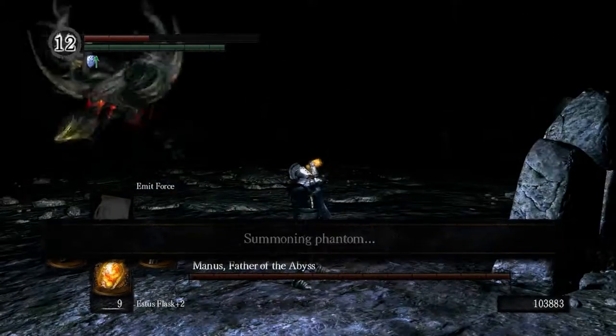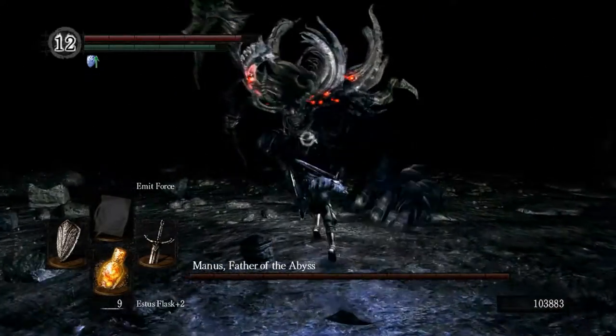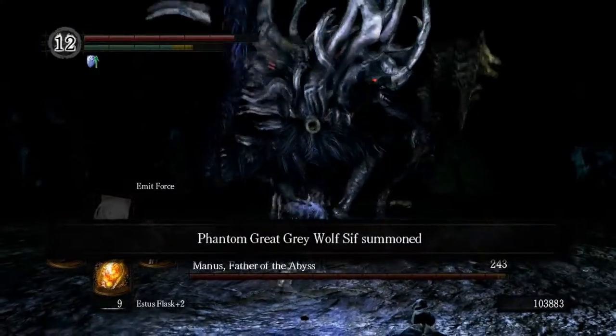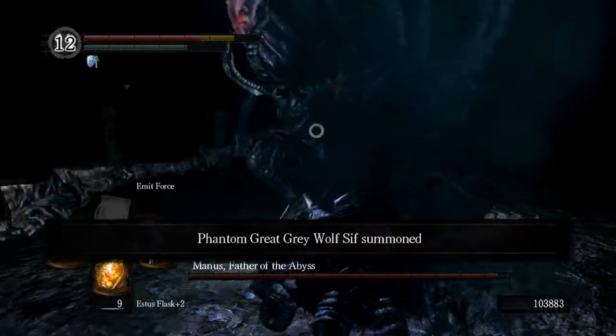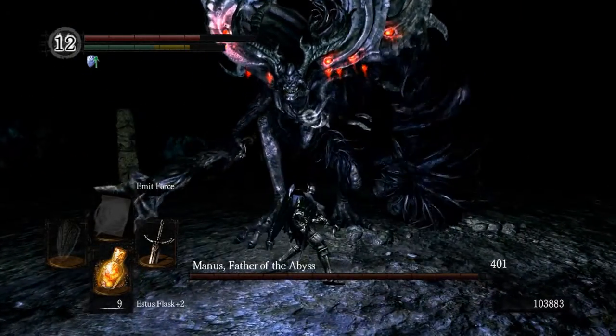Summon Sif if you can. I'm going to go ahead and summon Sif because, well, let's face it, Sif is awesome. I really hated killing Sif — it was just terrible. So if I get the opportunity to summon Sif, I'm going to do that.